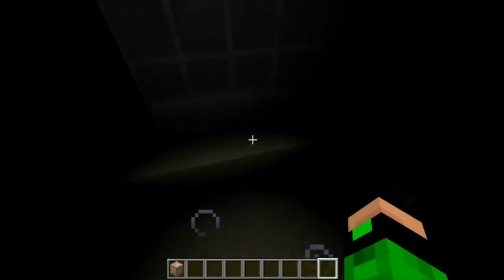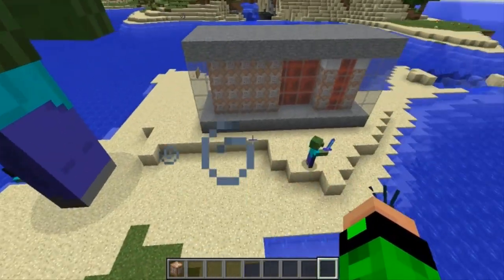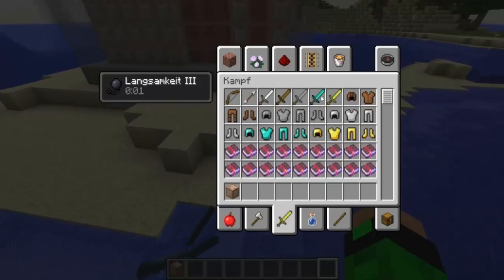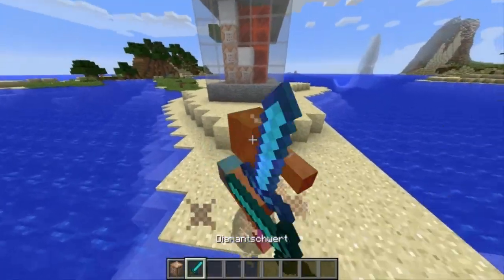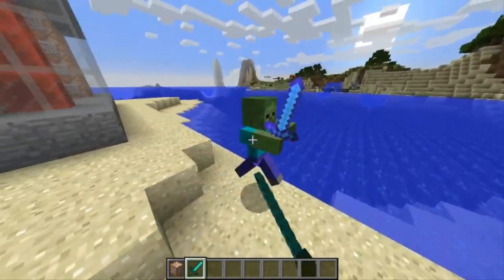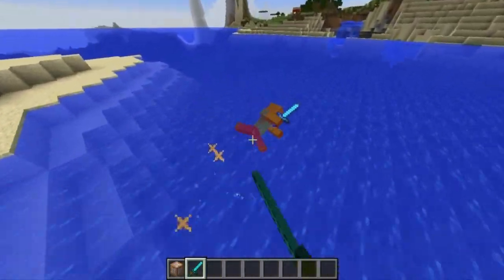Seine zweite Attacke ist, dass er ein paar Helfer spawnt. Seine Helfer sind vier unterschiedliche Zombies: Einmal ist es der Zombie mit dem guten Schwert, der hält mehr aus als ein normaler Zombie, ist aber ansonsten relativ schwach.